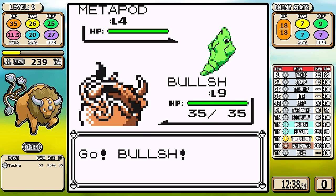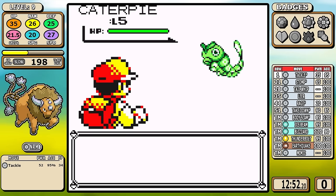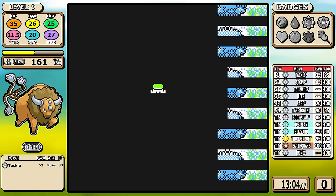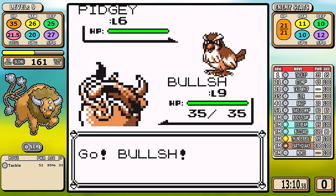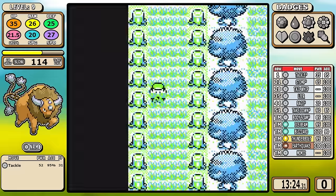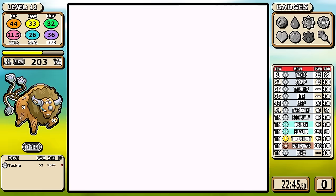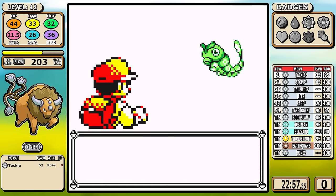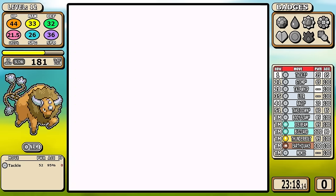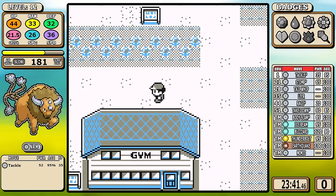Sometimes when I do runs I have everything planned out and do things differently without realizing it, and this is one such moment. I had a very precise experience range planned: grind, go back and heal, find all the trainers, then escape rope out at the end. I decided on the fly to do everything at once to save a couple of minutes. It works out - you do hit struggle at the end but you buy enough potions during blackouts anyway. The key thing to notice: when I escape rope out, I'm 181 experience away from hitting level 13. I'm supposed to be level 13 going into Brock, but I just forgot - so I'm going in at level 12.